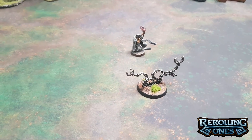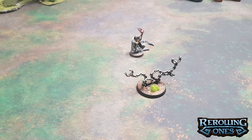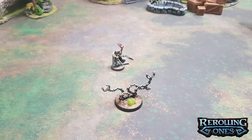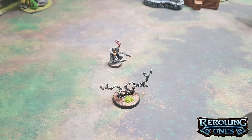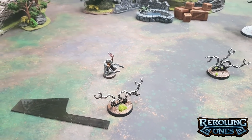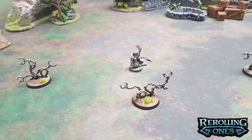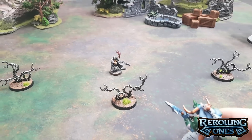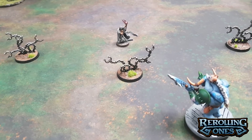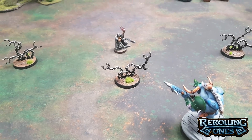Next up, the Soul Snare Shackles — another static endless spell. When you summon the first Soul Snare Shackle, you set it up within 12 inches of the wizard. But this intrepid wizard also has 2 other Soul Snare Shackle models that get placed within 6 inches of the first one, creating a little barrier. What the Soul Snare Shackles do is at the start of the movement phase, roll a dice for each unit within 6 inches — on a 3+, you halve the movement characteristic of that unit until the end of the phase; on a 6, the unit also suffers D3 mortal wounds. This is really potent if you're running a gunline army.